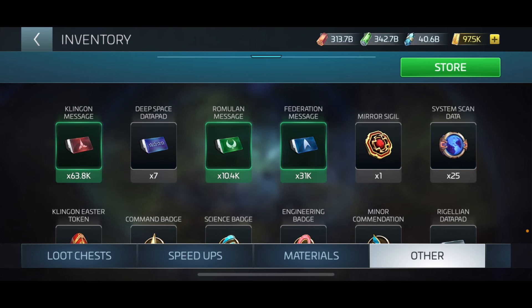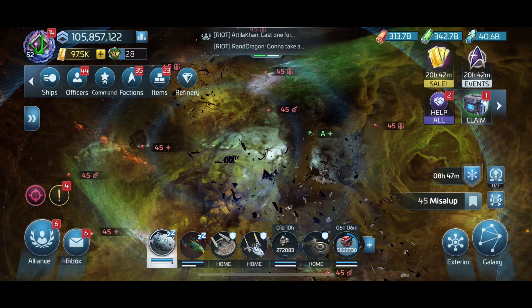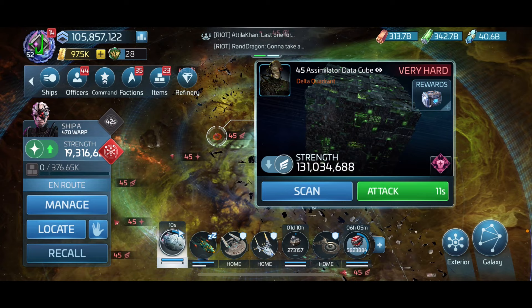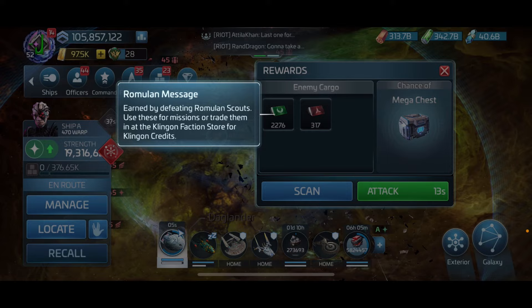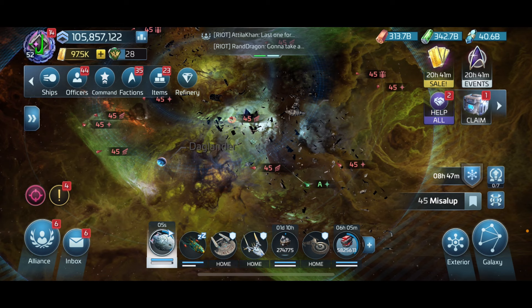I've got 63,800 Klingon messages, 10,400 Romulan messages. My rep for Klingon and Romulan builds up faster, so I go through Romulan and Federation messages much faster - those are the two I'm letting grow at the moment. I've noted those numbers. Now let's try again - we'll summon, it's coming after us. If I click on it: 'Assimilated Data Cube' - rewards are messages, and it's random - I've got Romulan and Klingon.